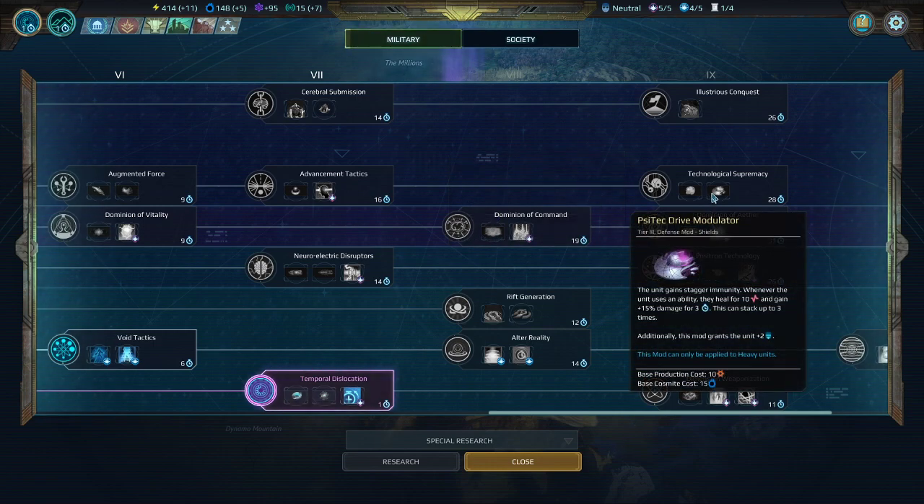The Psytech Drive Modulator gives stagger immunity on heavy units, which is kind of nice for this faction since they don't have many other options for that. It would be nicer if it didn't have to apply to heavy units so you could put it on snipers. The ability to use an ability and heal for 10 points and gain plus 15% damage for three turns is actually a really good one to put on characters in a tank — the best way to use this. It's a pretty beefy ability that does a lot of different things, though the problem is not too many units can make great use of it.